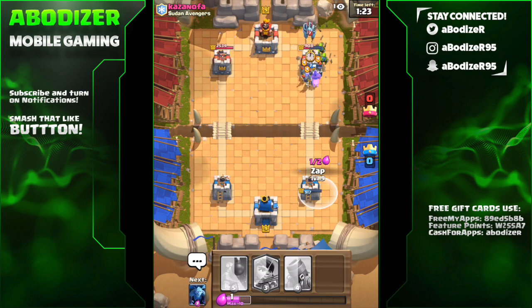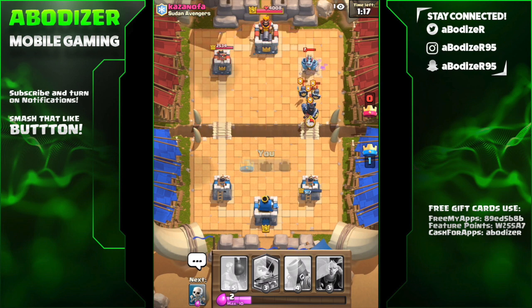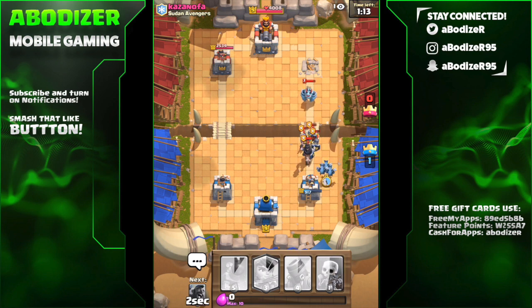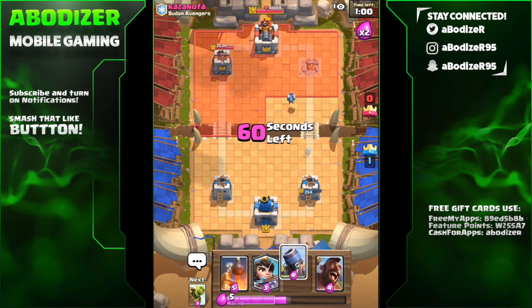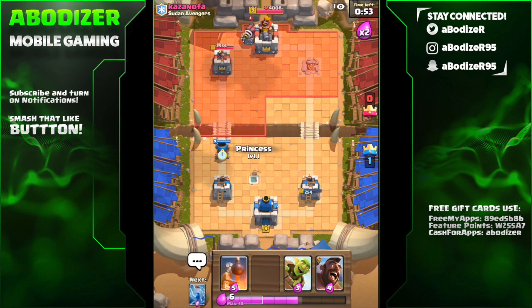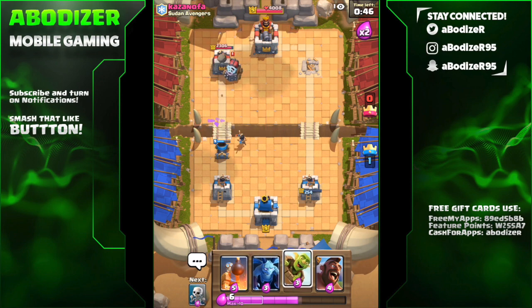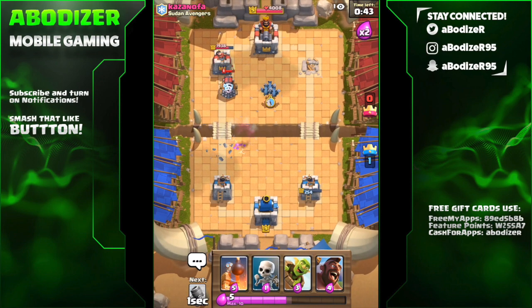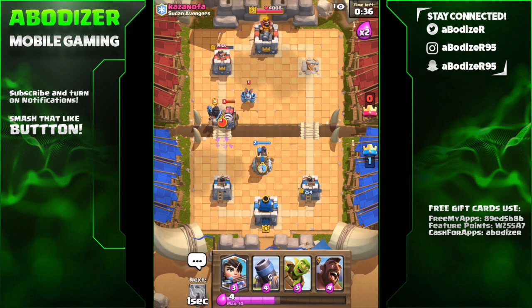Hog rider with the goblin barrel again — I took that tower which is amazing! He'll probably take mine but I still have a chance to win. Let me put the mortar as a building, and maybe the princess or the bomb tower. He has the lightning — I think he'll take my tower with it. What should I do now?